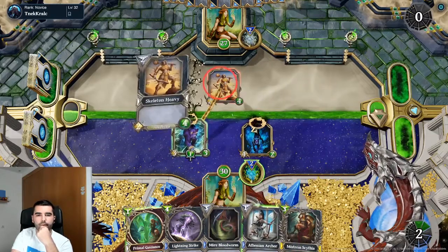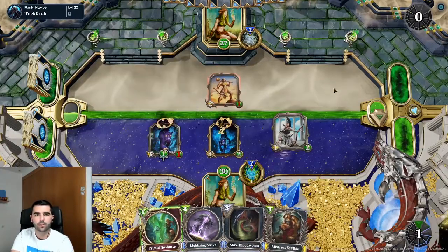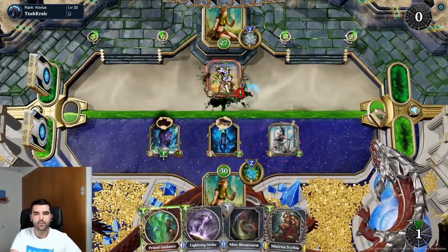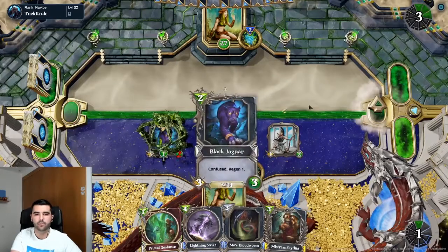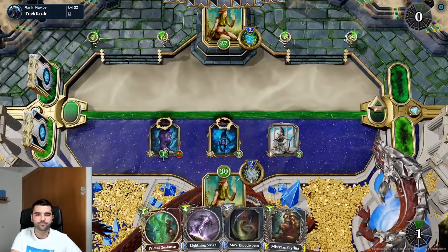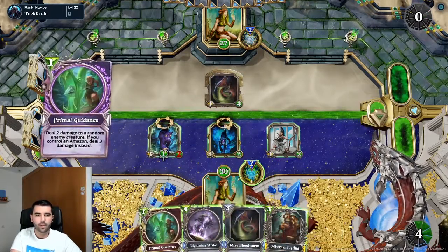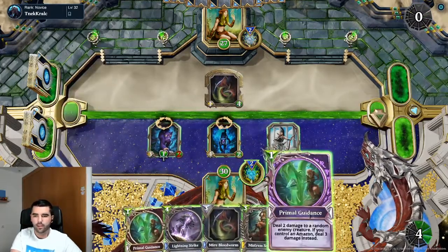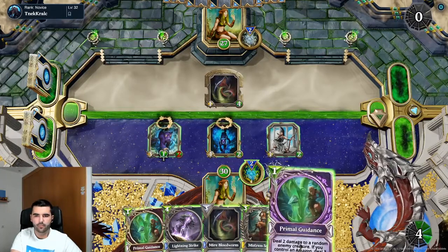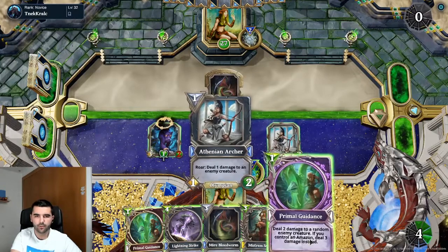First I'm gonna have to see if it hits — okay, that's good. Now we use the spell because this has region, so this is a nature characteristic region. We're gonna get rid of both of them. Well, actually I do have an Amazon — no, this is Olympian.